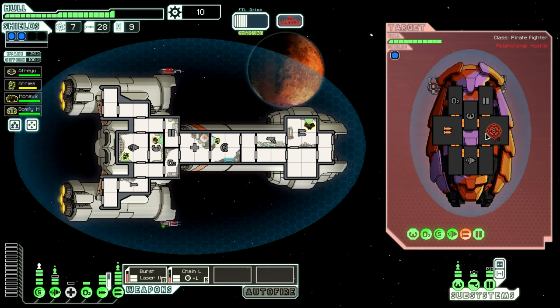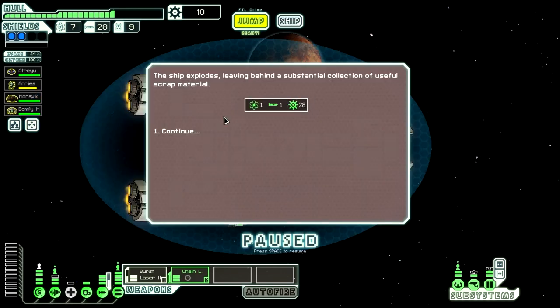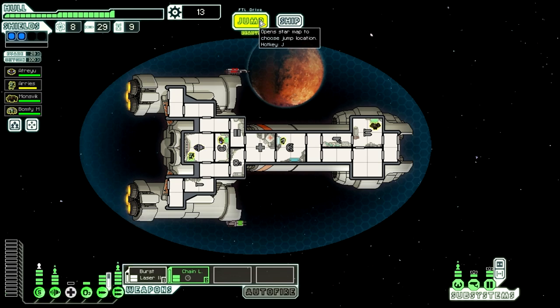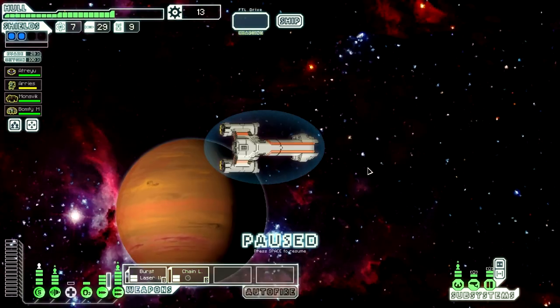I wonder if we could put someone in the artillery room to charge it faster, but I don't know if that would be worth our time. They only have a beam weapon available — that's not going to do anything for them. We'll take their shields out and then chain laser can do some good work. I feel like chain laser is not that good compared to burst laser — unless we had two of them, then it could do quite a number. Either way, we'll get through this fight quickly. I'm going to focus on their engines so they have no chance to escape. I'll get some more reactor power — that's basically an extra 5% dodge chance, pretty nice.